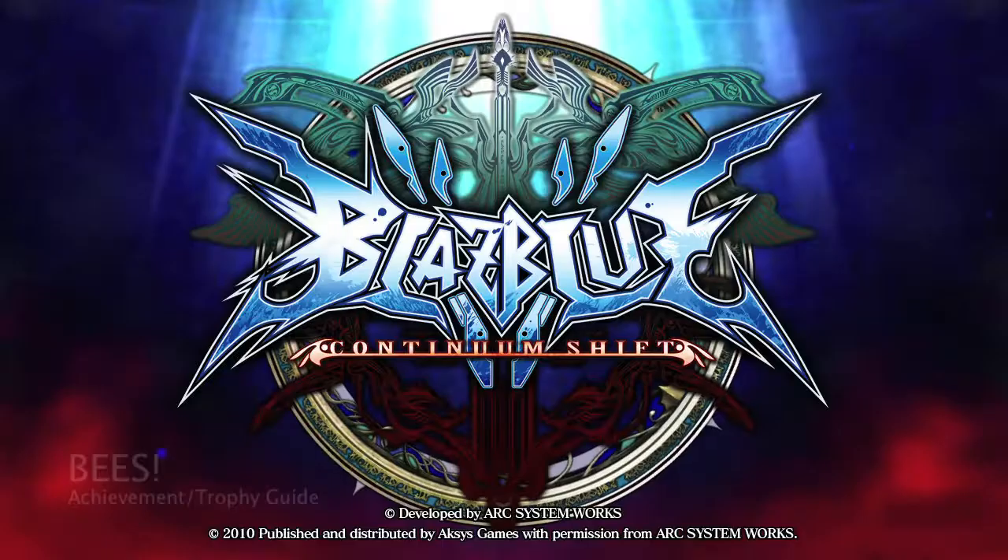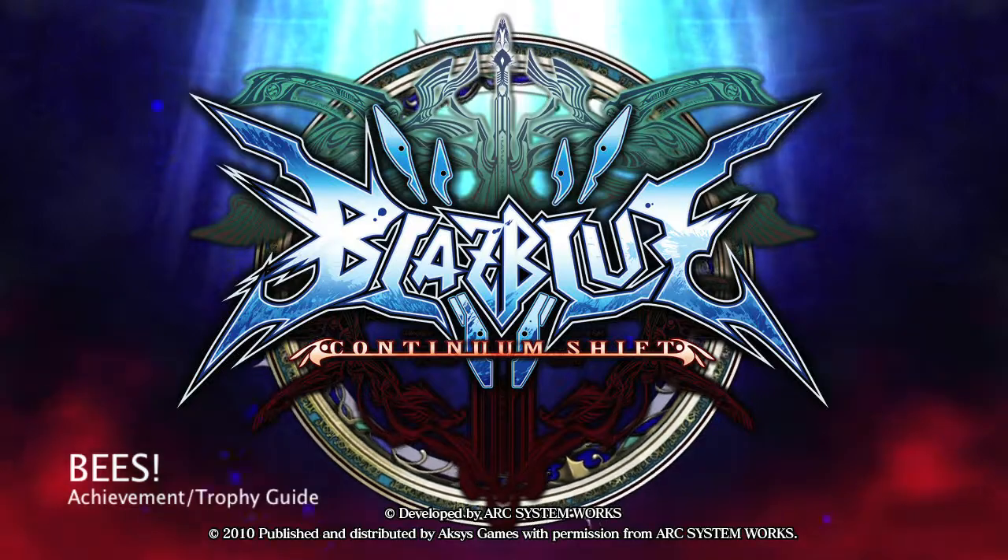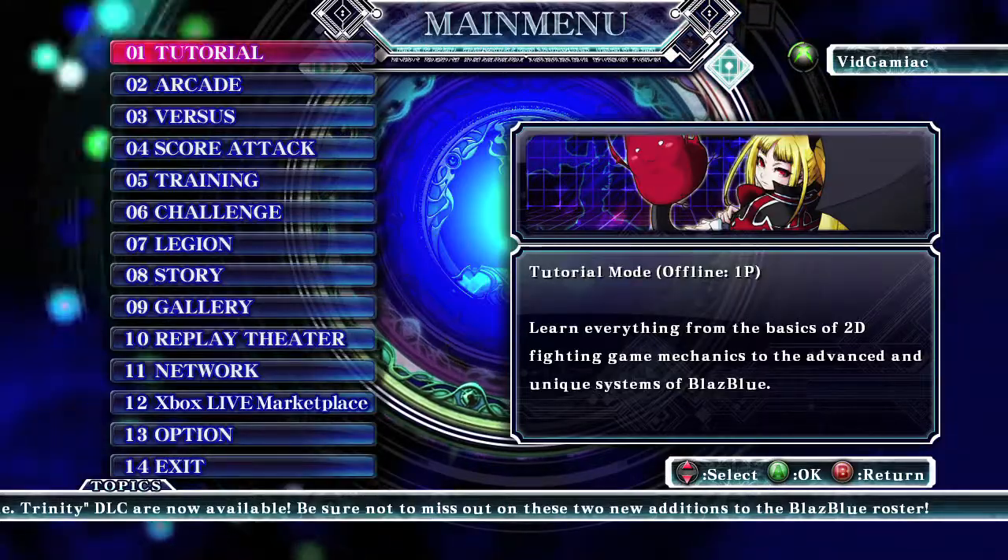Hey everybody, it's John here from VidGamiac.com. Here we are today back in Continuum Shift grabbing the B's achievement. This is to land a 70 plus hit combo using Arakune.